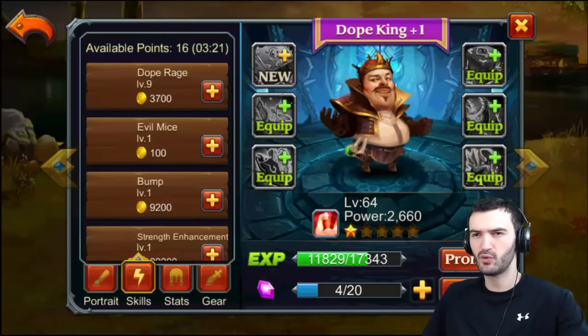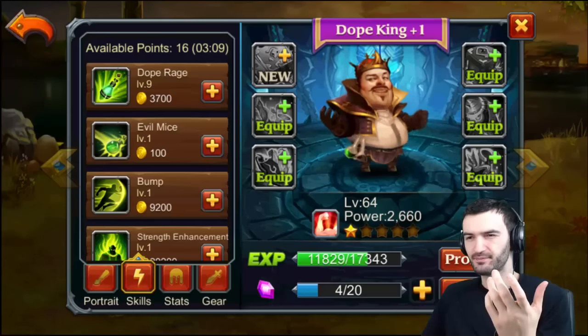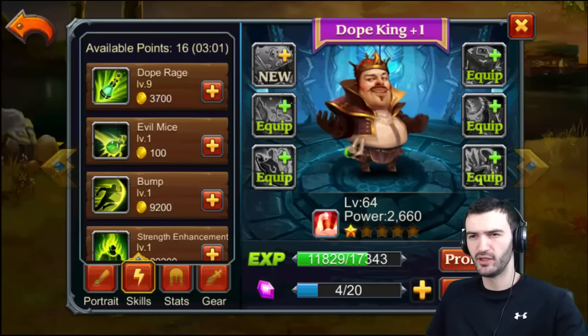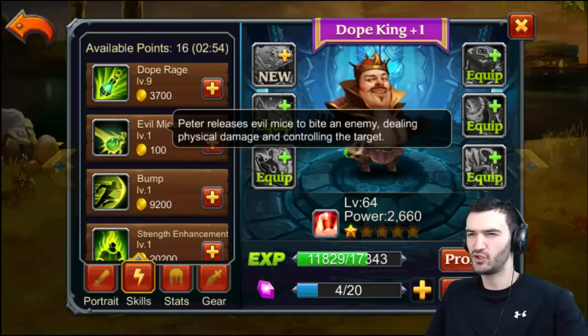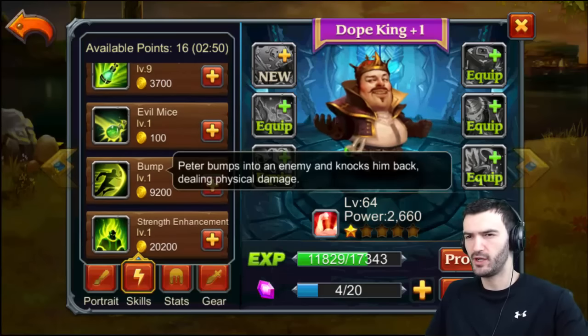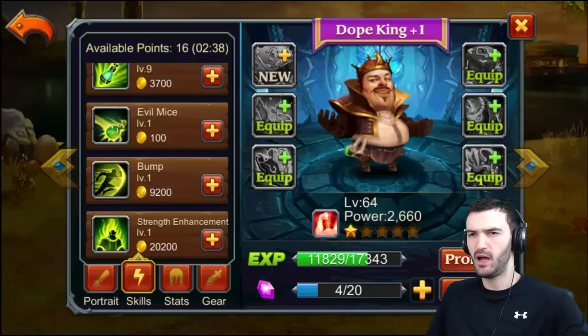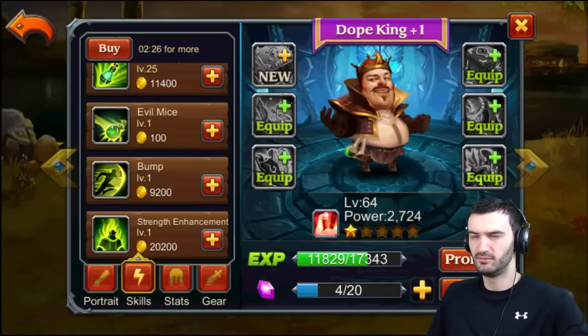Let me check out his skills — I like that Dope Rage. He drinks a bottle of Dope Rage and deals a series of damage to the enemy ahead — kind of like Cloud Walker. Evil Mice: Peter releases evil mice to bite an enemy dealing physical damage and controlling the target — that sounds cool. Peter Bump: bumps into an enemy and knocks him back dealing damage. And last one he increases his own strength. His abilities are not bad — I'm gonna upgrade this guy because I want to try him in the Burning Phoenix.